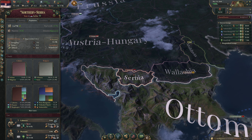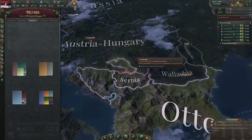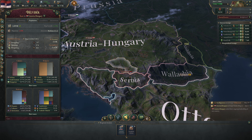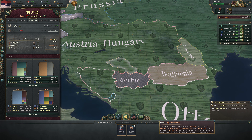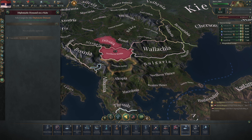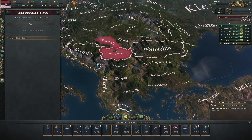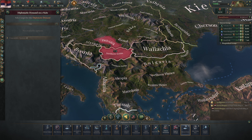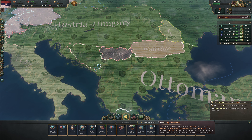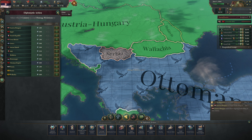Intelligentsia used to be influential but are now marginalized. At least Austria is bankrolling us. Let's look at our diplomatic lens and think about diplomatic actions — specifically diplomatic demands to return state. We can't demand yet because our relations with Serbia and the Ottoman Empire are less than cordial. We need to damage relations with the Ottoman Empire, and we can probably start doing that now.